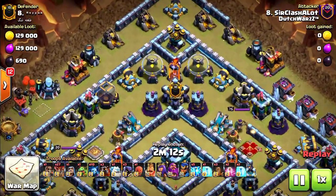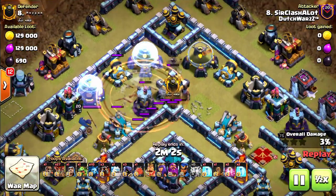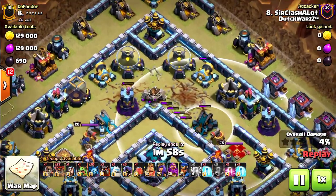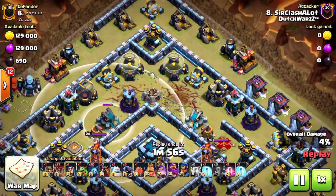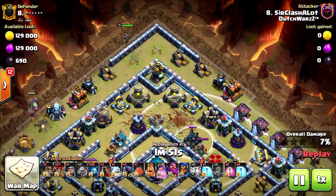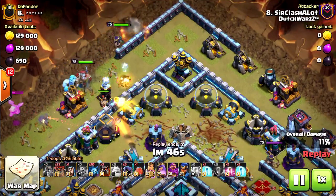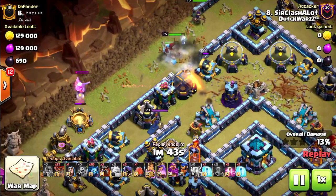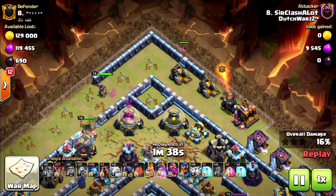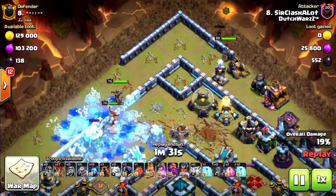First, I zap out the clan castle with 5 zaps and 3 earthquakes — 1 earthquake on this side, 2 earthquakes on this side. Probably would have been better to put 3 on this side so my RC would take it down with her ability, but still. King, queen, ice golem, and super wall breaker to break in. Funnel has been set with the baby dragon, and a wizard on top to create extra funnel so that the queen will not accidentally go to the top.